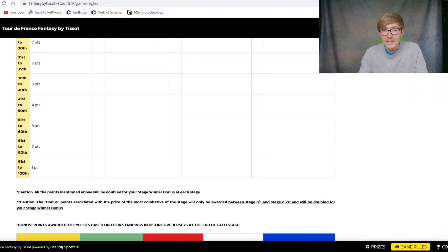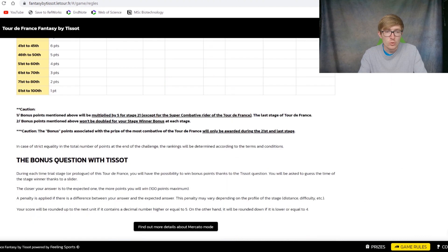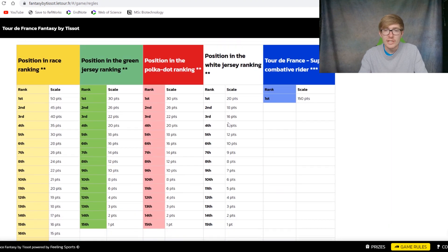That 150 points is equivalent to finishing second on a stage. To gauge the combative rider, if you're not somebody who's very in the know about Tour de France, look at somebody who's been in the breakaway a lot, potentially French — they do quite like to pick French riders — and look for somebody who maybe hasn't won a stage but has been up there quite a lot. It's also worth noting that the end-of-tour points shown on screen, except for the super combative prize, are all multiplied by five and added on as an end-of-tour bonus on stage 21. So it's probably worthwhile putting in guys who are up there in GC and in all the other competitions to try and get as many points at the end as possible.